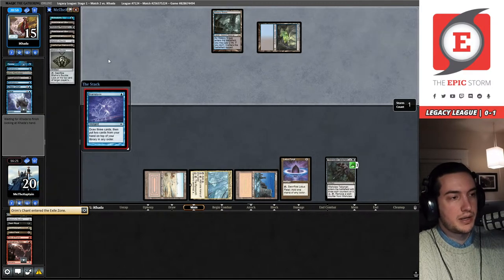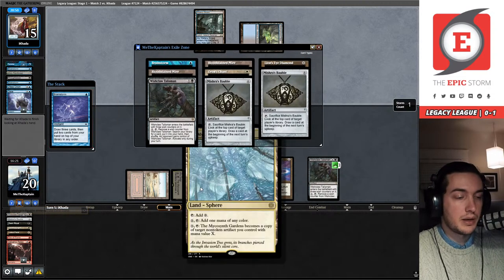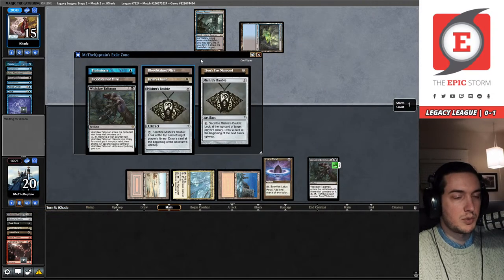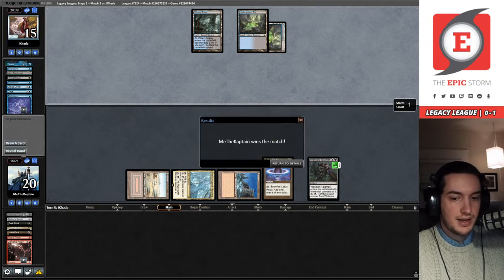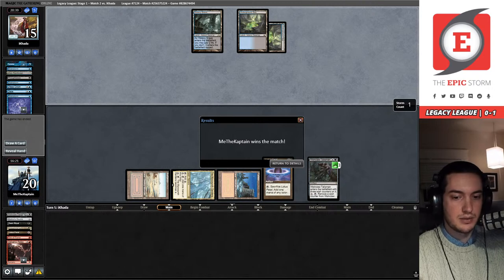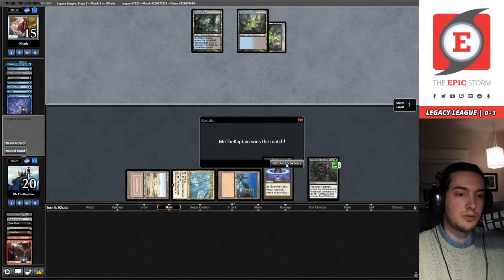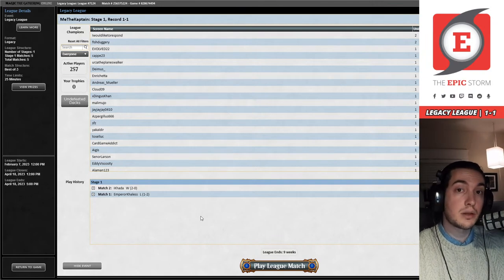They have cast a Brainstorm. I can't leave you all in suspense — we have a Brainstorm, Orim's Chant, a Lion's Eye Diamond — and by the way, a Mycosynth Gardens ready and available — two Mishra's Baubles, another Wishclaw Talisman, and a couple of Fetchlands. This looks like it's going to be a pretty powerful option. Hey, look at that — our opponent thinks so too. They've conceded! Buy one, get one LEDs — that's a really good way to put it, Justin. Galvanic Relay really pulled its weight there, and then Mycosynth Gardens was ready to pick up all the slack and send our opponent into the dirt.